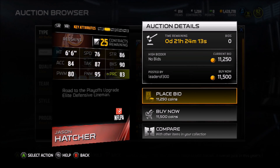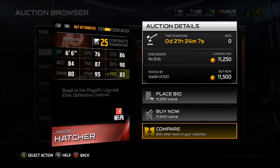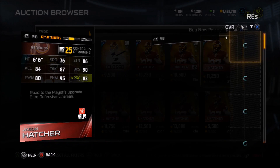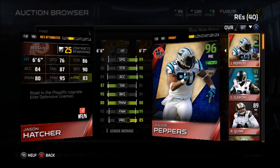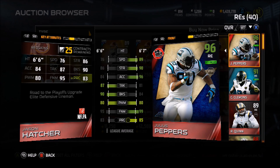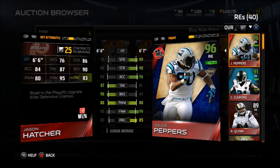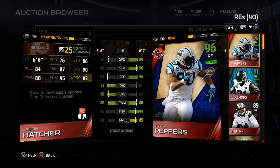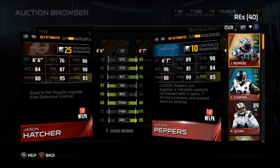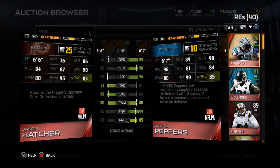He gets to the quarterback pretty easily. If you guys don't believe me, pick him up — he's listed at 11,500 coins but his price is cheaper than that. I have seen him go for around 7,000 or 8,000 coins, and his price will continue to plummet. Here he is compared to Peppers — Peppers is faster obviously, but that's not a bad comparison whatsoever. So if you guys need a nice interior defensive tackle presence, Jason Hatcher is your guy. Hatcher is the D-tackle and Peppers is more of a finesse defensive end.